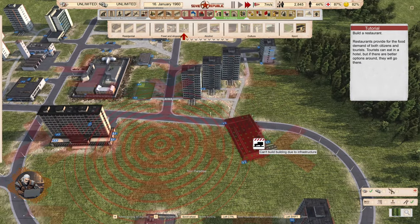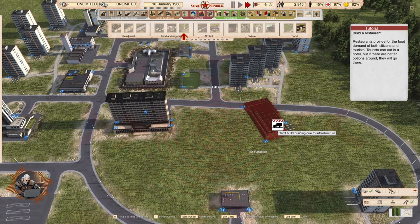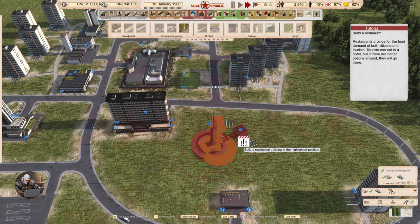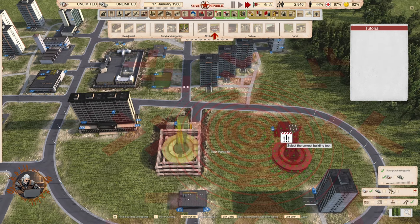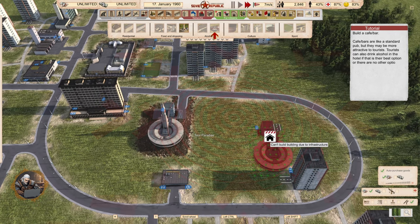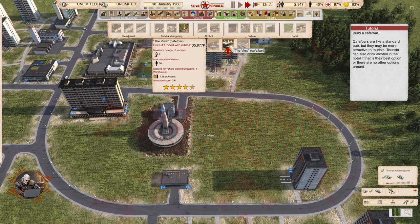Build a restaurant. Restaurants provide for the food demand of both citizens and tourists. Tourists can eat in a hotel, but if there are better options around, they will go there — like a real tourist. Cafe bars are like a standard pub but may be more attractive to tourists. Tourists can also drink alcohol in the hotel if there are no better options around.